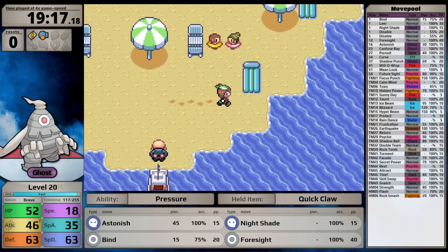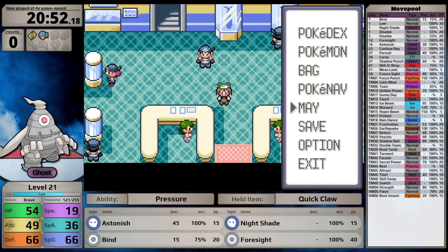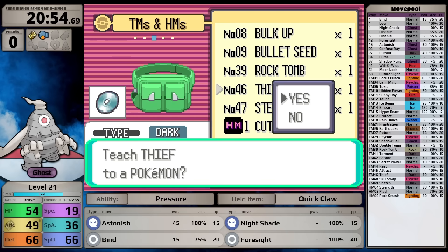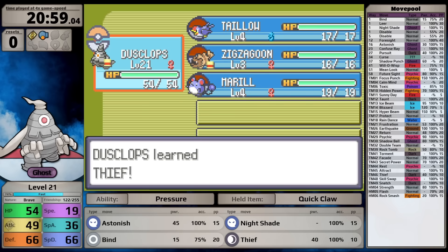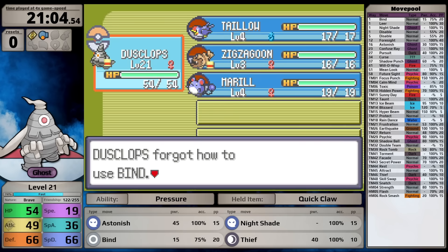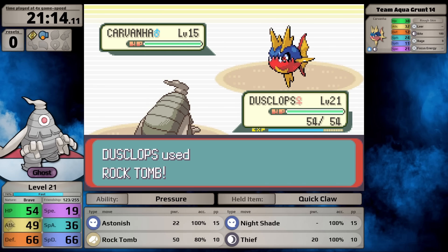On Slateport Beach I collect the Soft Sand, useful later for Earthquake. Inside the museum I pick up the TM for Thief - you can actually get it before fighting the trainers on the top floor, which I didn't know for the longest time. I teach it in place of Foresight, but remember Thief and all Dark-type moves in Generation 3 deal special damage, leveraging Dusclops' lower attacking stat.